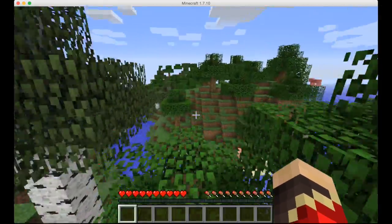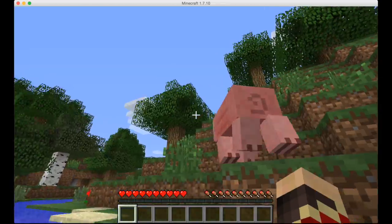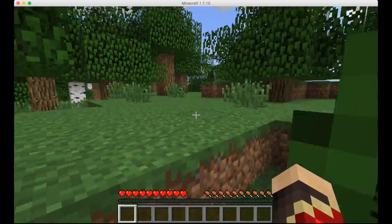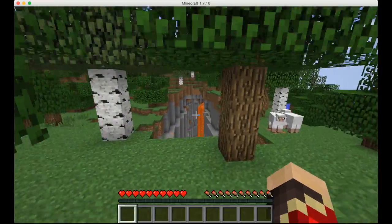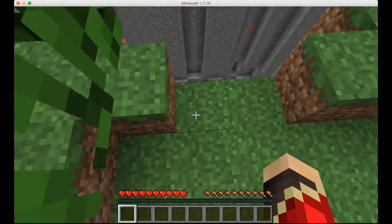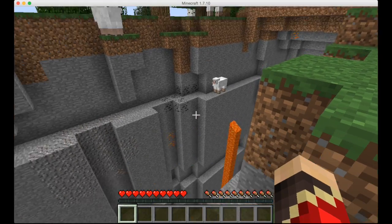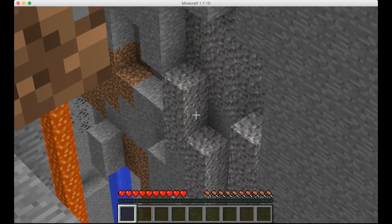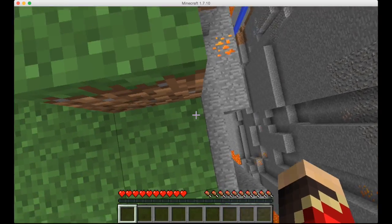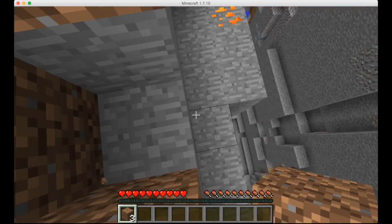I'll just be going to this ravine that I found. Just kind of go in the opposite direction that you were facing at spawn, and there you should see it eventually. Here it is! This ravine has a lot of good stuff that you're going to need — you can see there's some copper, tin, and lots of coal. It's chock full of all the things you'll need for the basics of chemistry.